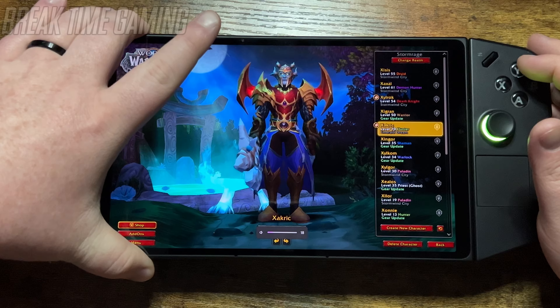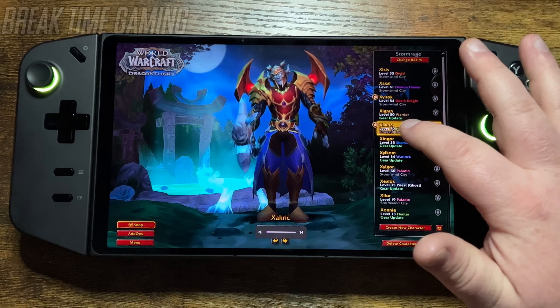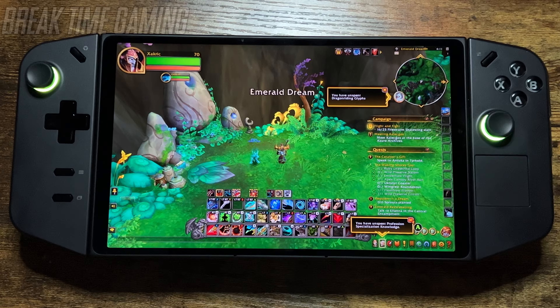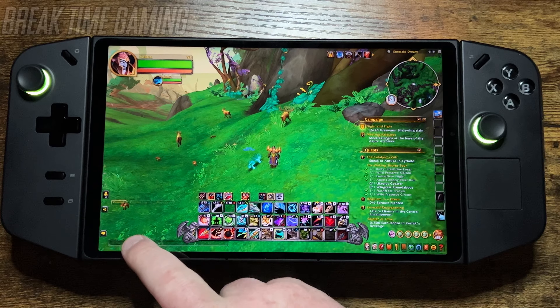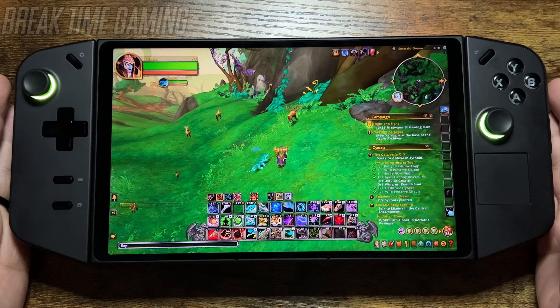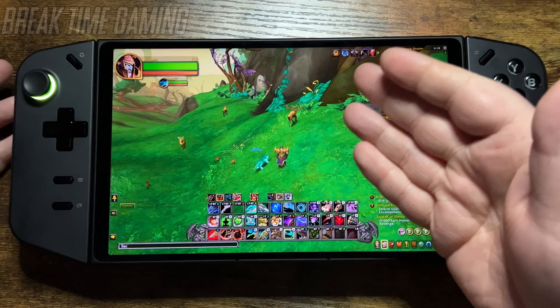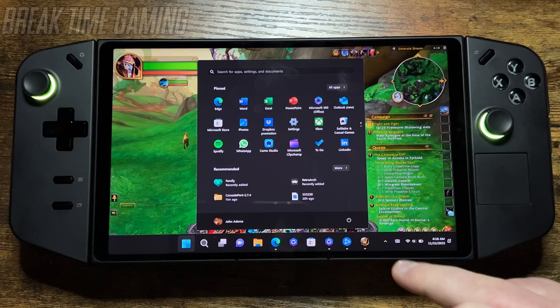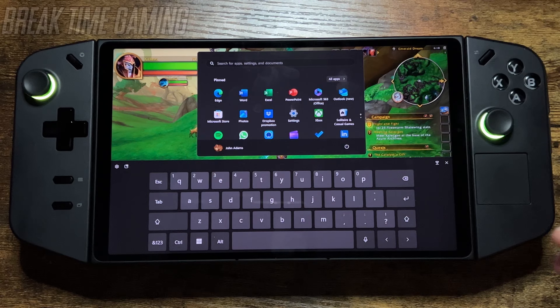Now the very first time you do this from a fresh install, you may end up getting a cutscene for Dragonflight that you can't skip. We need it to play through everything and get into a character so that it can make the rest of the folders so that we can put in our add-ons. To enable the controller, you need to tap on the chat button down here, but there's an issue where unlike other applications the keyboard doesn't show up. You have to swipe up from the bottom a couple times and manually click on the keyboard option.